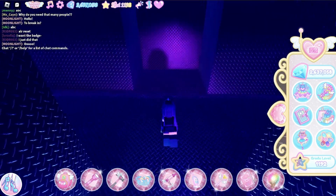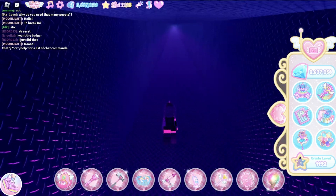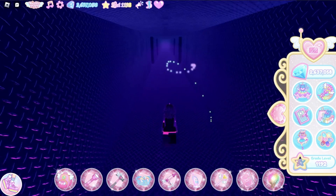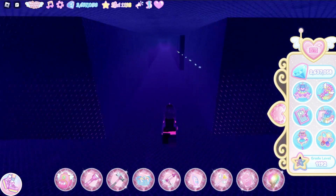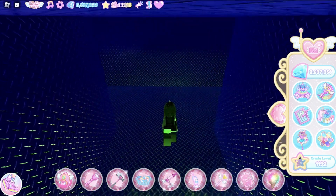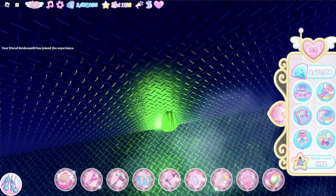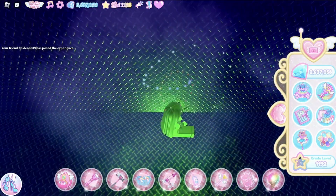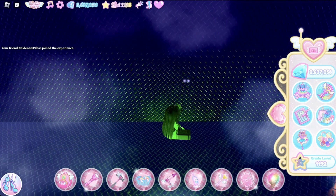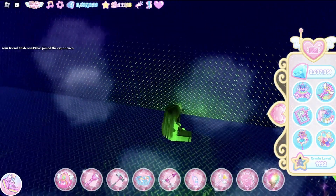Get over here, over here, then the third one — the last one — go over here then go straight. Claim the chest and find the secret wall. There's going to be three vents. You gotta go to the last one, keep running through. Make sure you're pressing shift so you're running, and run across all of the vents.